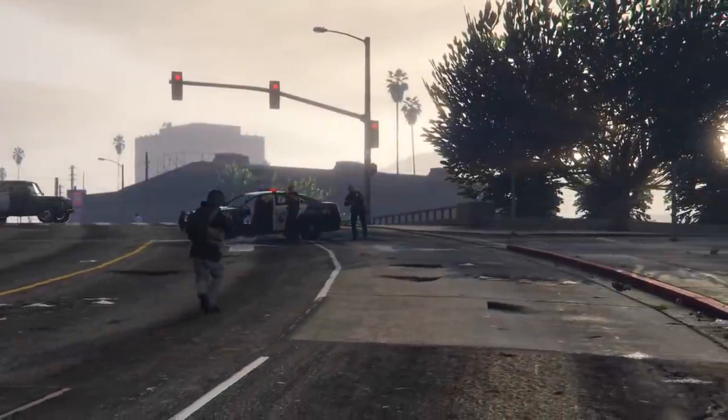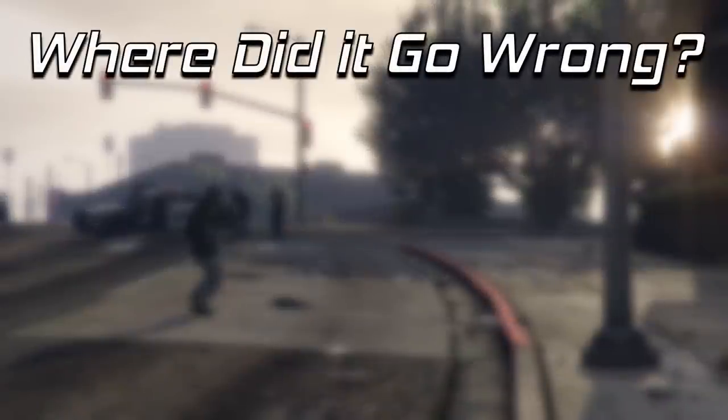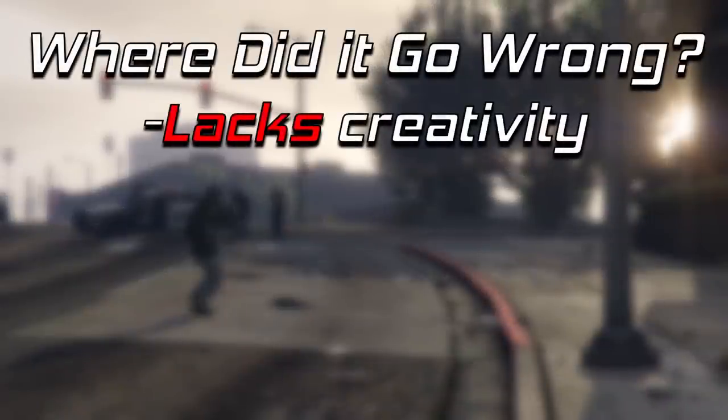Before we begin with the new design, let's first discuss where the Compact EMP launcher went wrong. In terms of its design, it's just unimaginative — it's just a Compact grenade launcher with EMP grenades in a different model. It's nothing we haven't seen before in terms of its mechanics.